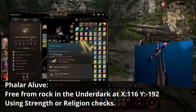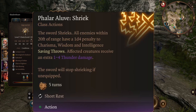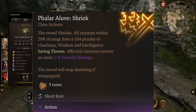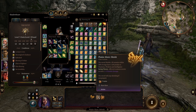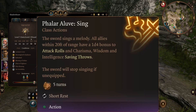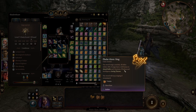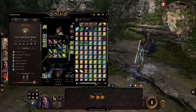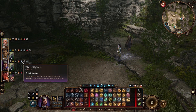The Phalar Aluve is another item worth discussing. It lets you cast Phalar Aluve Melody, where you can choose Shriek — every time any entity within 20 feet takes damage, they take an extra 2d4 thunder damage, which is an extra damage instance that procs a lot of effects. Or you can use the Sing version for a Bless-like effect: it gives a 1d4 bonus to attack rolls and to Charisma, Wisdom, and Intelligence saving throws, and it stacks with Bless. So if you go into combat, use Phalar Aluve Sing, and shoot a potion of healing near your party, they suddenly have plus 2d4 to hit — very strong for a support turn.